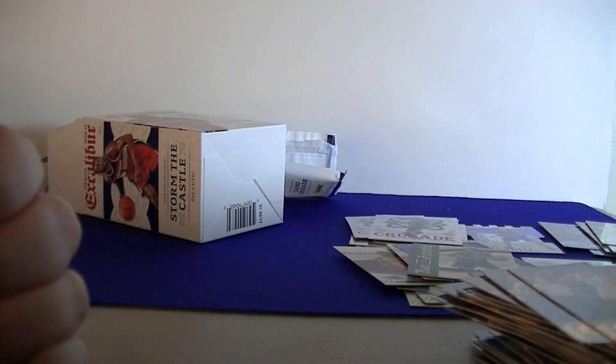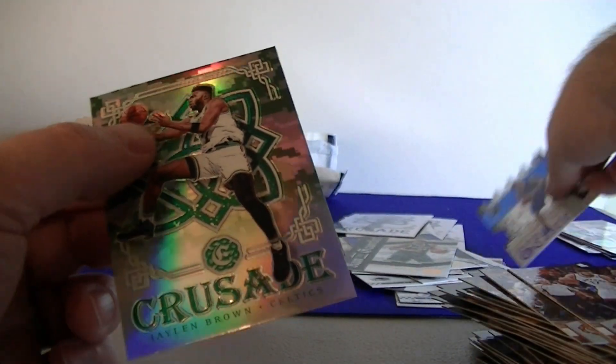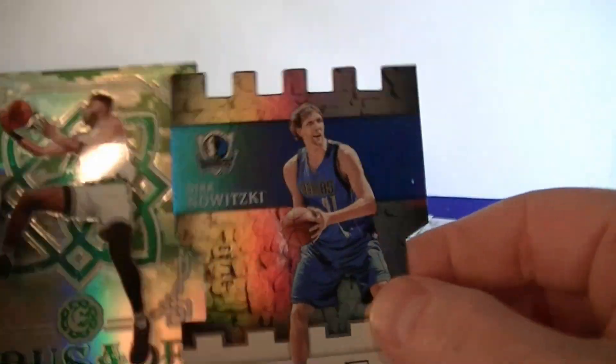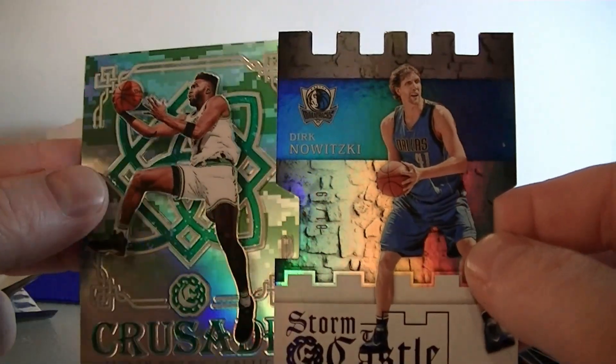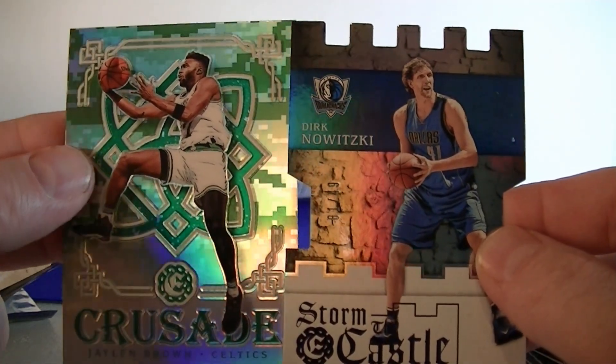I'll do a quick recap here. I love this Jalen Brown — and the Dirk numbered to 49. That's it for this break of 2016-17 Excalibur, guys. We'll catch you next time. Thanks for watching. We'll see you next time, bye!